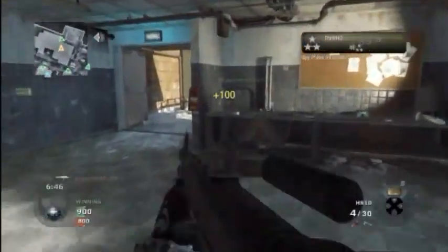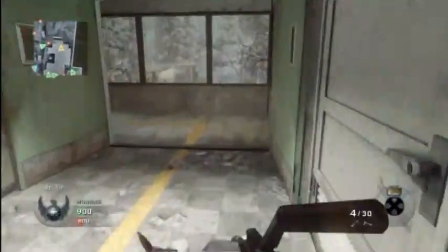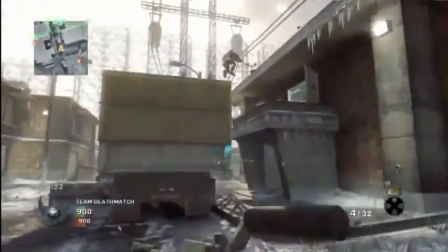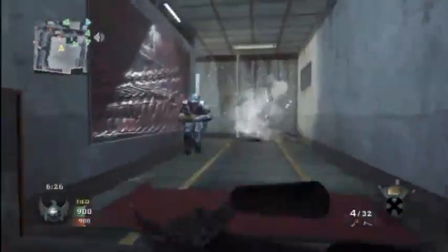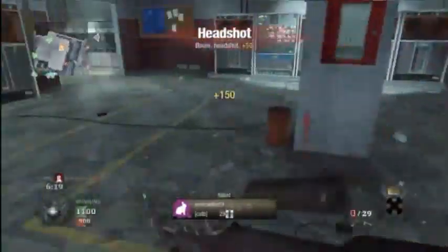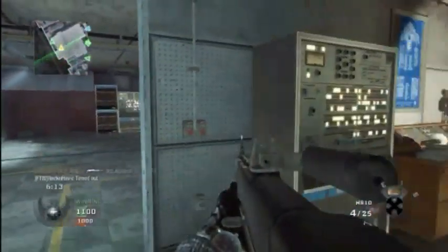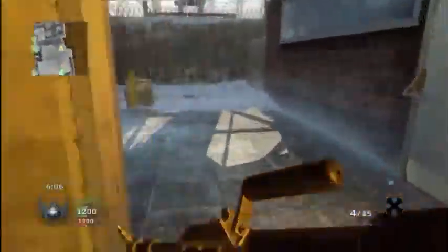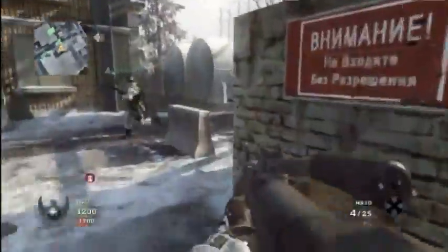Let me talk about why I chose this setup. Scavenger is obvious — you need more ammo. For perk two, I chose Sleight of Hand. Normally if I was using dual-wielded HS10 I'd use Steady Aim, but with a single shotgun you can aim down sight for a more precise shot, so Steady Aim isn't needed. I also chose Sleight of Hand because I knew I'd be rushing and need to reload fast. Marathon Pro is there so I can run fast and get around the map.